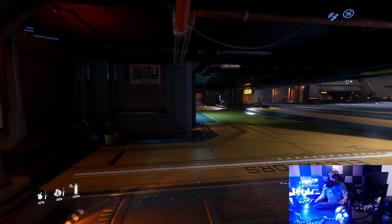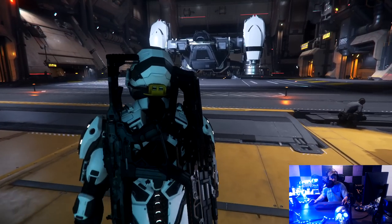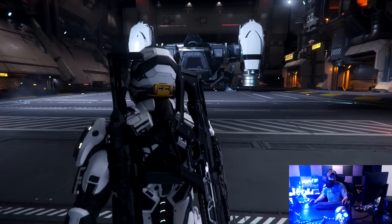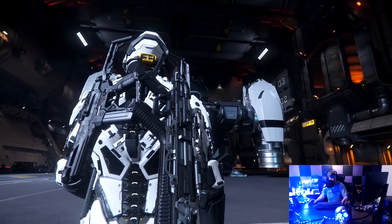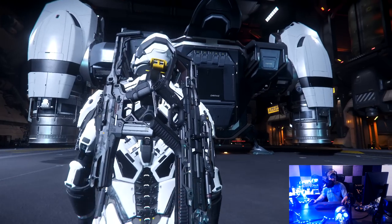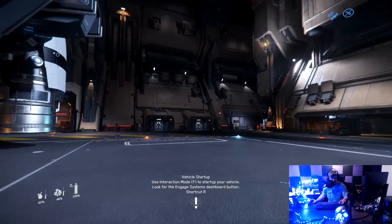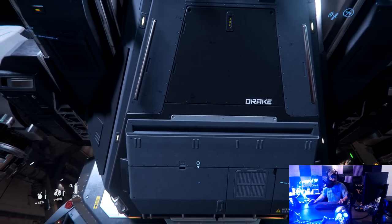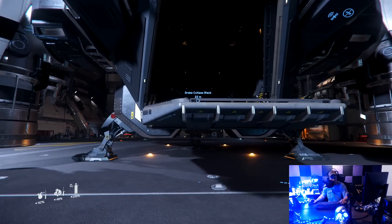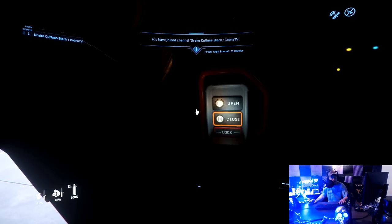Here we are — now we're going to walk nice and slow to it. There she is: the best starter package you can get. Right now a Freelancer is in your inventory as soon as you get the game, but this is the best ship you can get. It's big — look how big it is. We're going to go down to the back and hold inner thought, or just click F. See how it opens up? If you're standing close enough, you can just click F without holding and using the mouse button.